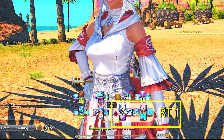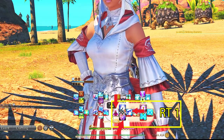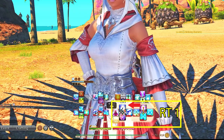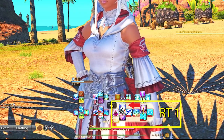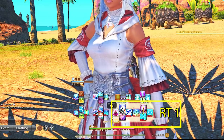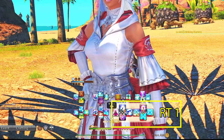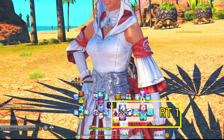Right Trigger 1 D-pad is pretty similar for all healers, which is Swiftcast, Raise, Lucid Dreaming, and then a flex spot. I put Thin Air here so I can use it with Medica 2. These three abilities I always keep in the same spot, so no matter what healer I am playing, I am able to easily resurrect someone without having to look at my cross hotbar, and keep Lucid Dreaming on cooldown.